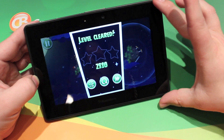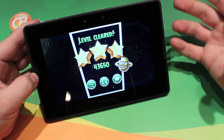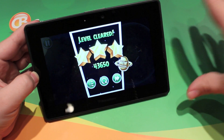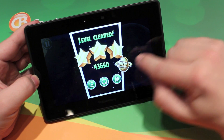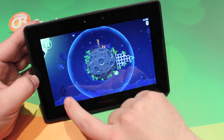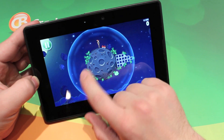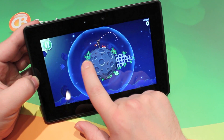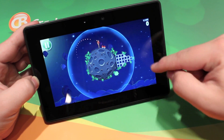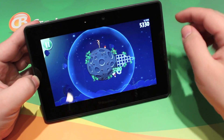The big differentiating factor between this version of Angry Birds and the others is that it's all to do with physics. They worked really closely with NASA to understand how everything works and to make it accurate. You're using the physics of the planet and the gravitational pull as you swing your bird through. You've got to be careful — if you go too far out of the gravitational field, you'll fling your bird into space and it'll just shoot off and not go anywhere.